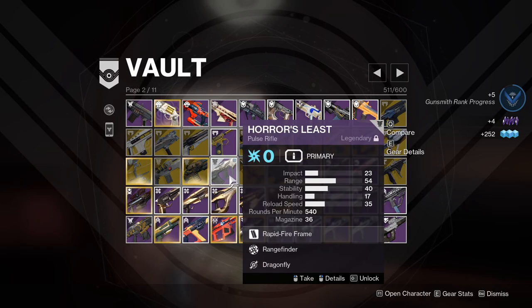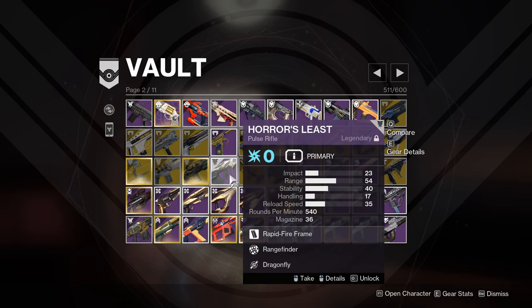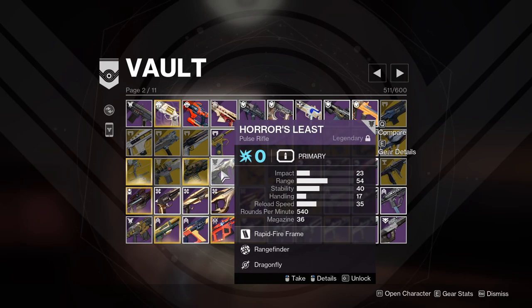My sunset Horrors Least — I will hold on to this. If you remember when Dares of Eternity came out and new lights got locked in and kept dying over and over, I actually used the Horrors Least to bring my light level down to go and help them. I want to keep this as a way to reduce my light if I ever need to. I also have the Halloween mask in my vault to bring it down even more if needed.